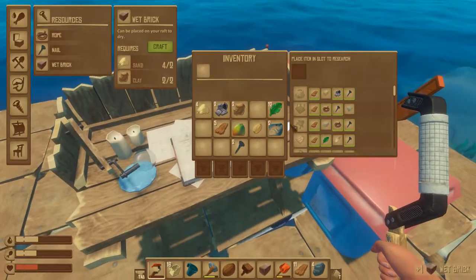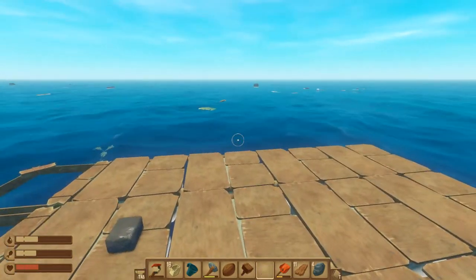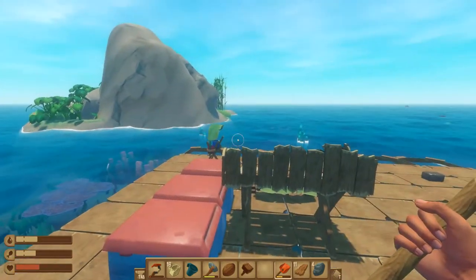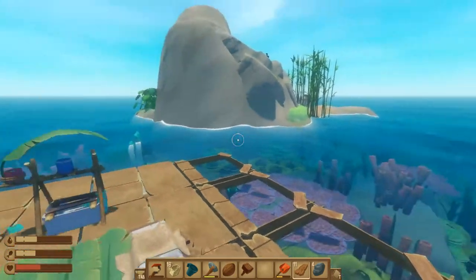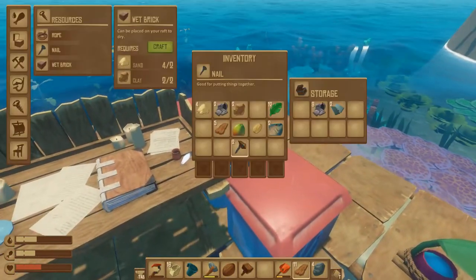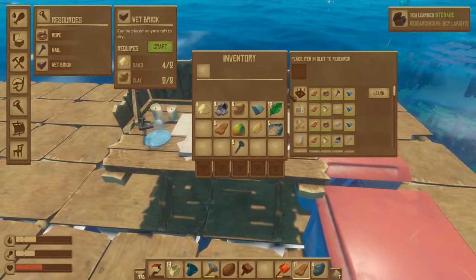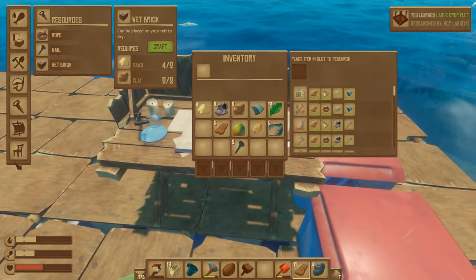We can make the brick — go ahead and do that, and then dry it. I think we're gonna lift anchor and set sail. That shark's been a bit of a pain. I need more palm leaves. We could also research those hinges, and I think we can make the farm plots now so I'm gonna start growing trees.